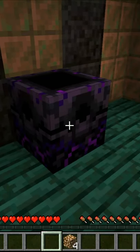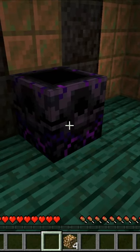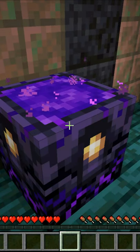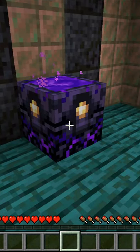The respawn anchor, very similar to a bed, will set a respawn point in the nether. All you have to do is power it up using four glowstone, and then right-click on it one more time, and it will set your spawn point.